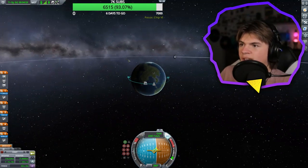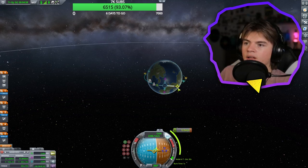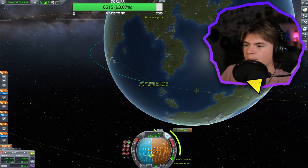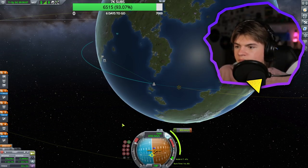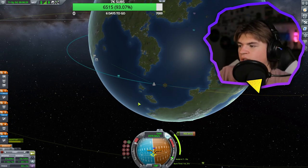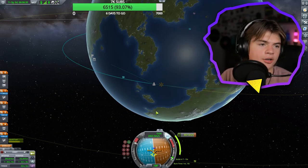Now we need to get into the orbit of the Mun, so let's add a maneuver node here and go prograde until there's an encounter. There we go — here's an encounter. That'll work. Warp to next maneuver. We got a 1 minute 42 second burn time. Let's start the burn. Stage. Okay, we're burning now. We might be able to land and not come back. It's going to be just enough — you can see it has 780 delta-V and we have a 680 delta-V burn, so this will be perfect.